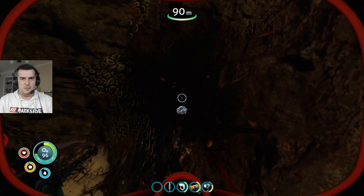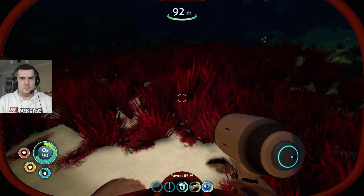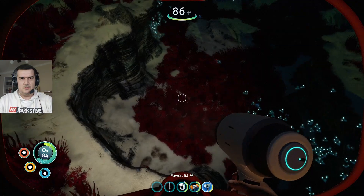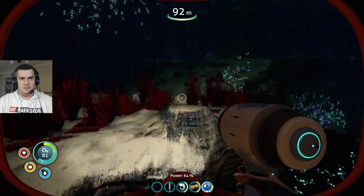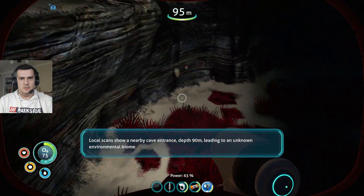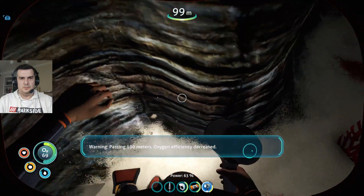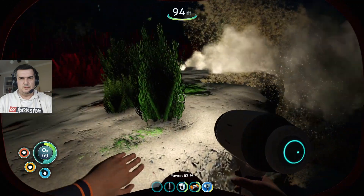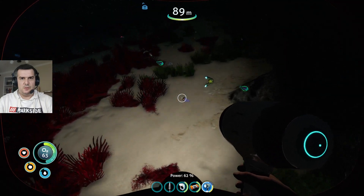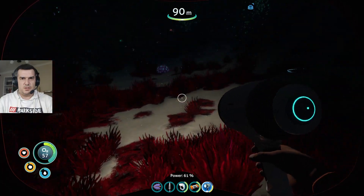Nothing to scan around here. Local scans show a nearby cave entrance at depth 90 meters, leading to an unknown environmental biome. Passing 100 meters — oxygen efficiency decreased. So once we go below 100 meters we use oxygen faster. I can't see anything here.